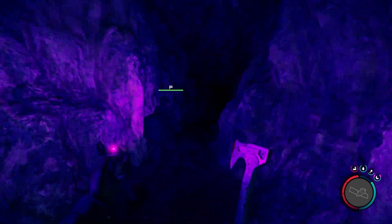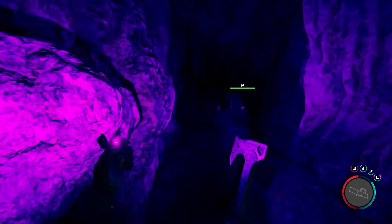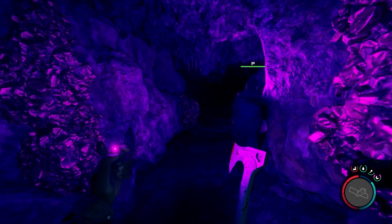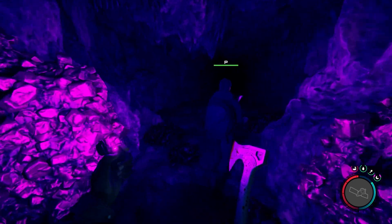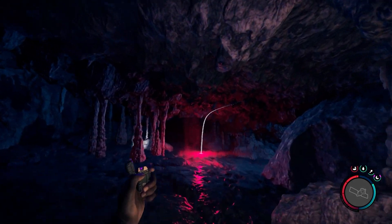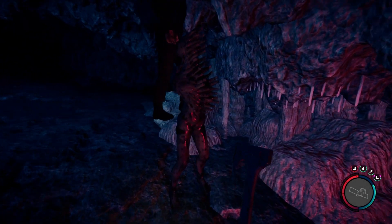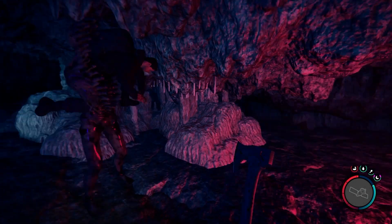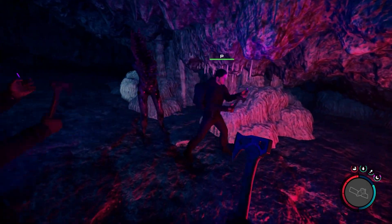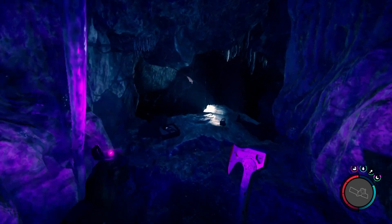Turn back around and go down. This time take the right turn down this path. Here we came across a finger but ours was slightly bugged after it died as you can see. Keep going straight up that path and you will come across the rope gun in a case on the left.